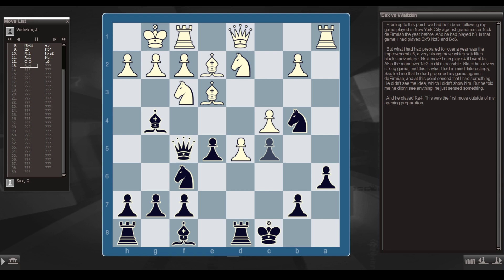Interestingly, Sax told me that he had prepared my game against DeFermian, and at this point sensed that I had something. He didn't see the idea, which I didn't show him, but he told me he didn't see anything — he just sensed something. And he played Rook a4. This was the first move outside of my opening preparation.